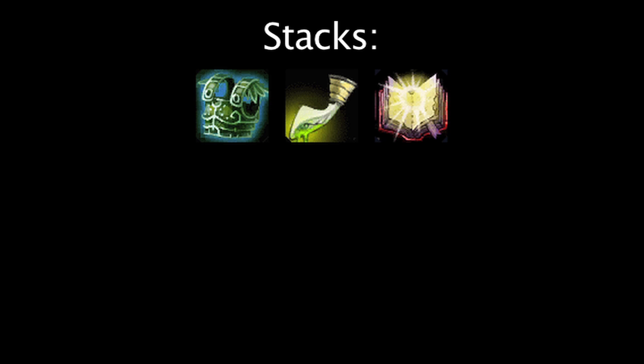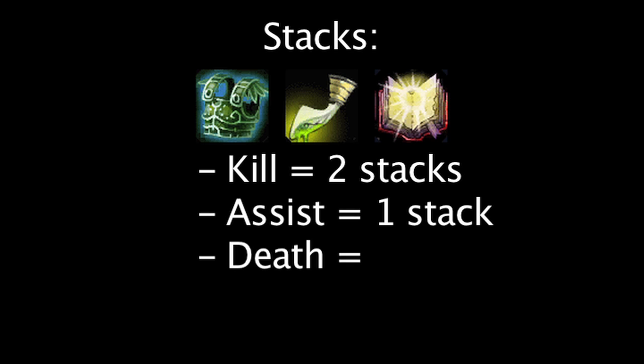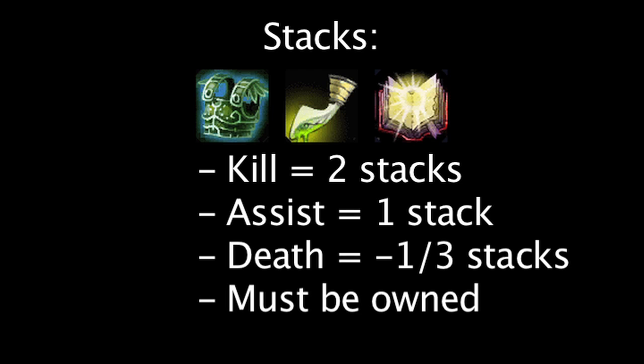First, let's look at how stacks work. If a champion owns any of these items and gets a kill, the item gains two stacks. If a champion gets an assist, the item gains one stack, and if a champion dies, the item loses a third of its stacks. Keep in mind that an item won't gain stacks until a champion owns it, and each item has a maximum of 20 stacks.